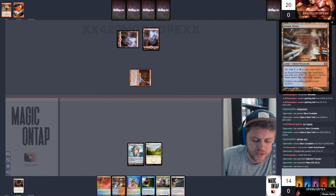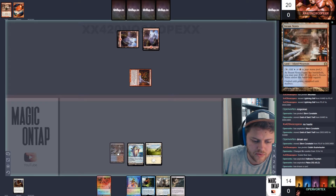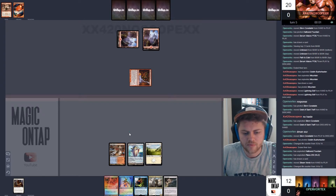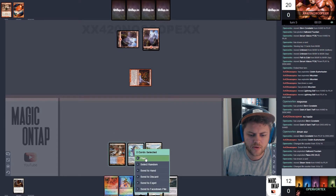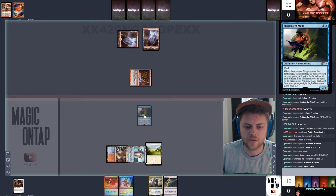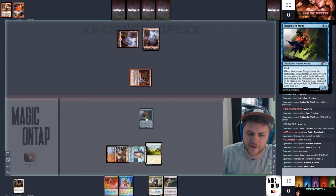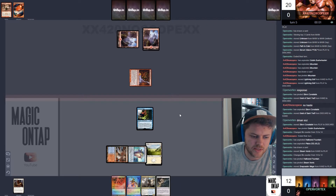What I'm hoping to do by chucking the land to the bottom is pull into another Lesha sooner rather than later. We've got the two white mana that we need so I wasn't concerned about that. However, in response, tap that — discarding this to tap down that.